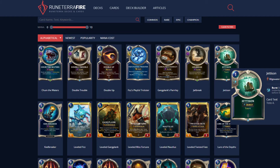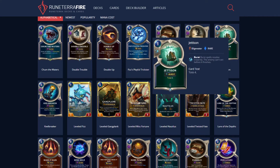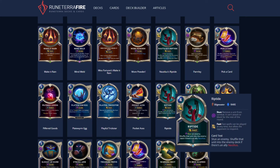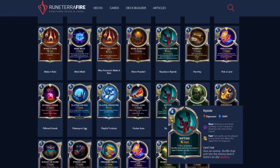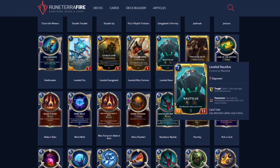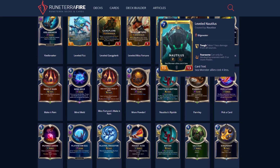Jettison: toss four. I think this is better than people are giving it credit for — it's a good card if you're playing it with Nautilus. Then there's Riptide and Nautilus's Riptide: stun an enemy and shuffle that unit into the enemy deck if there's an allied Nautilus. This is essentially a hyped-up Will of Ionia — if you have Nautilus on board, the enemy is going back into their deck. Obviously the enemy can Will of Ionia or Vengeance your Nautilus in response, but I think it's good.